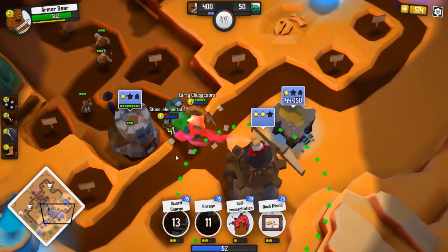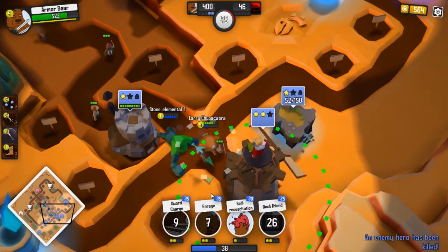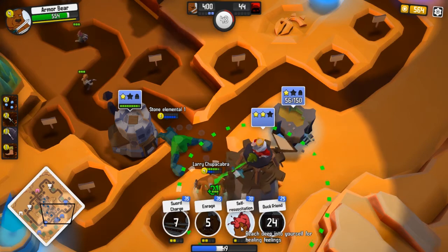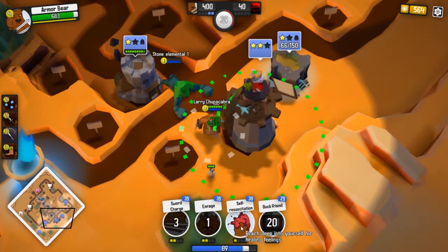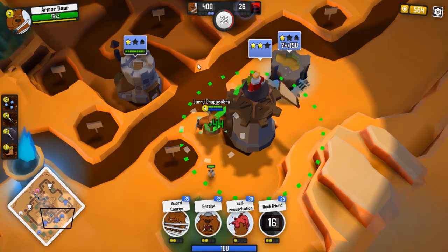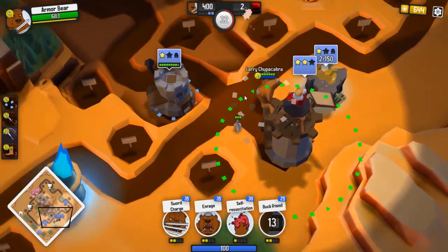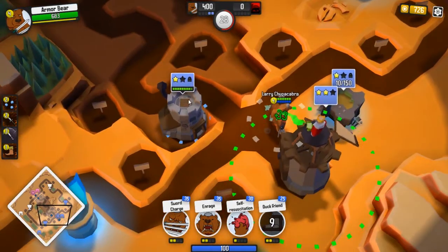The nice thing about the bear is he's a fairly balanced starting character. From what I saw previously, he's got one of the strongest heals in the game. And he's got a stun charge — if people are trying to kite you, you can just kind of run up on them and touch them. Make them less fancy.